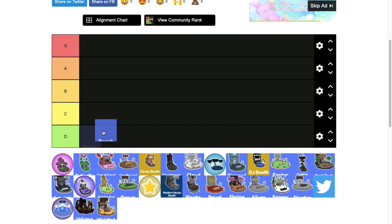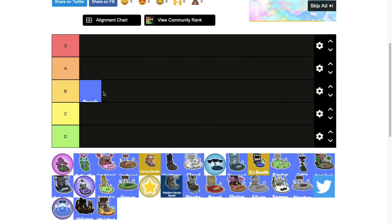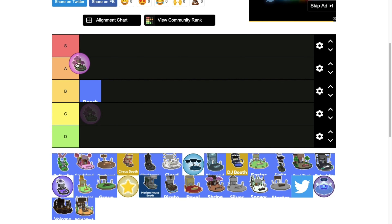Pretty sure this is the beach booth — it's not the best, so it goes in low B tier. Blossom booth is okay but better than beach, so B tier.